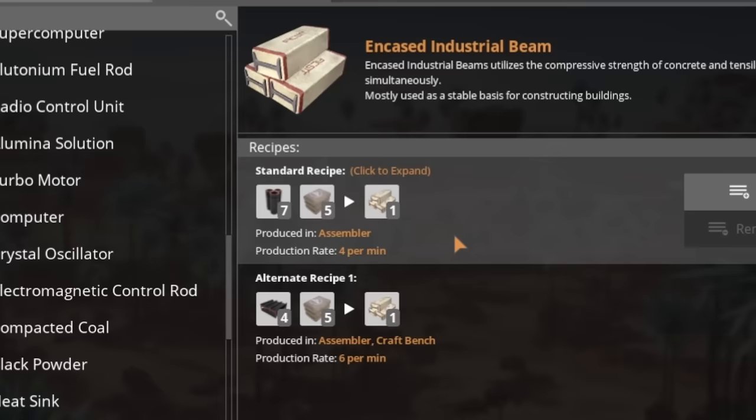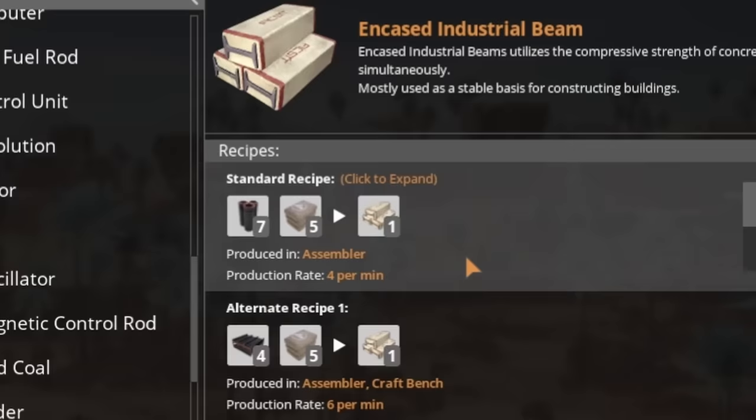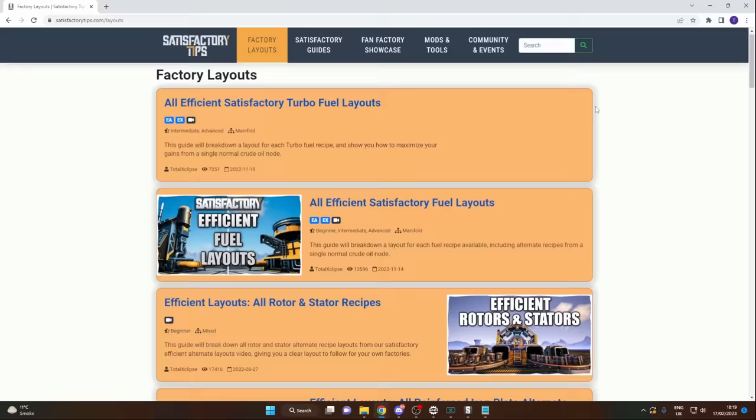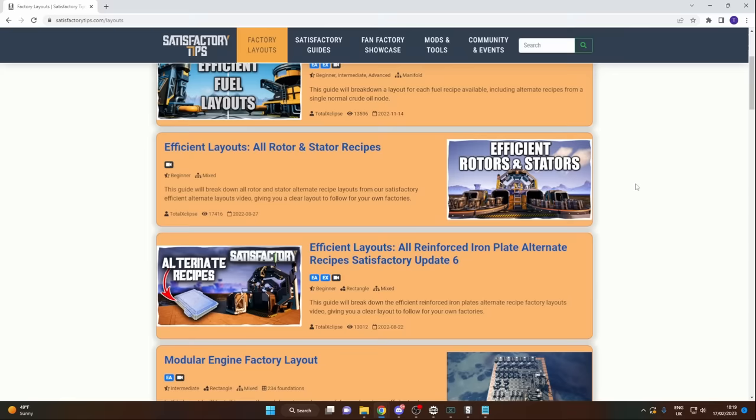We can do this by placing down constructors and assemblers, but it's much easier if we use other Satisfactory resources such as Satisfactory Tools, Satisfactory Tips, the Satisfactory Planner, or even the Satisfactory Calculator. Satisfactory Tips has various saves on it, and if you go to the factory layouts there are several layouts available — from fuel layouts to rotors, reinforced iron plates, modular engines, heat sinks. You can find a guide and follow that should you wish.